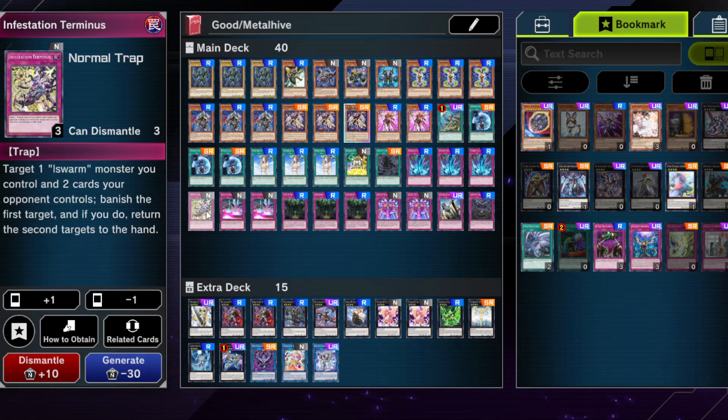One Infestation Terminus. I tried it at 3 once but didn't like it for two reasons: first, it banishes your Ill Swarm monsters, which is annoying because Kyrkion needs two monsters in the graveyard — one to banish and another to add back to hand. Banishing them hurts that engine a lot. Second, returning cards to the opponent's hand rather than destroying or shuffling them is not as good. It's searchable and can help sometimes, but I didn't overly like it, so 1 is fine. You could run more or cut it entirely.